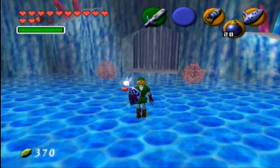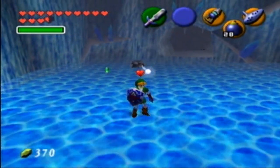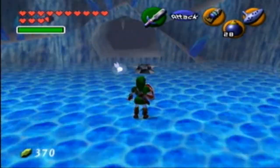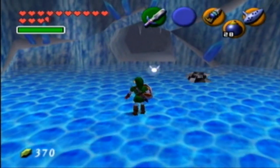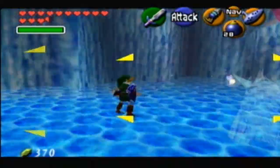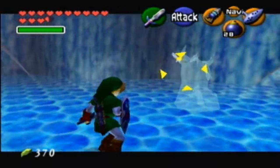Obviously these guys can use their ice breath on you, but one jump, attack, and swipe, and they're usually pretty good. There's gotta be another one around here somewhere, because the door won't unlock unless you destroy them all. Oh, there he is. Shithead. Come on, get him.